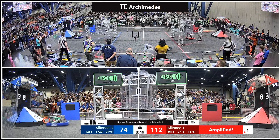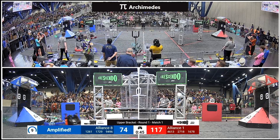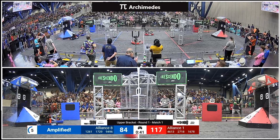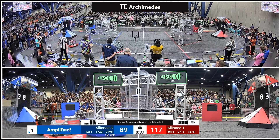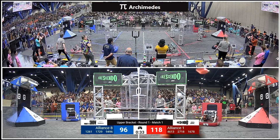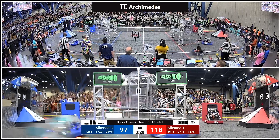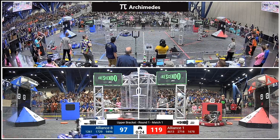Red Alliance collecting a note, heading down to start more scoring and complete the scoring cycle and amplification. Blue Alliance is amplified — 1678 sneaking notes away from the Blue Alliance as Blue Alliance attempts to maximize that cycle. 1678 puts up one more note and let's see if they can start another amplified cycle here with 25 seconds remaining on the board.